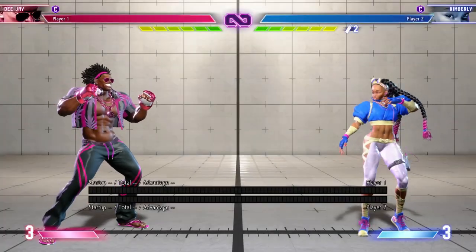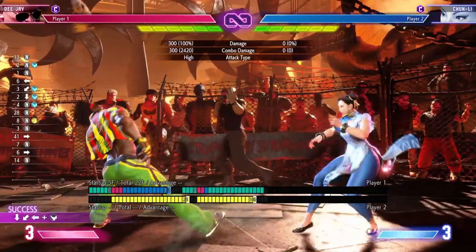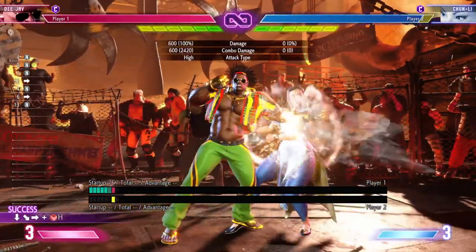DJ's standing medium punch is plus five on hit and plus two on block. Plus five on hit means you can link it into his standing light kick and cancel it into heavy Sobot Kick.